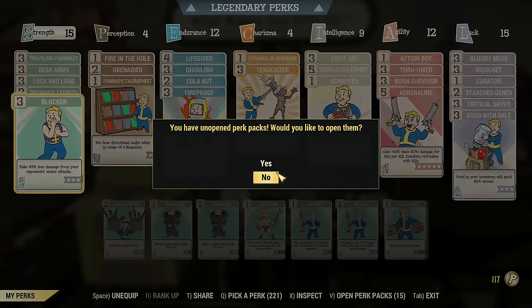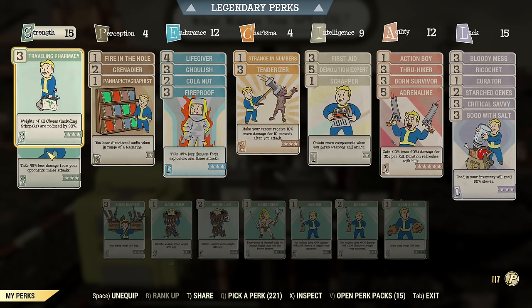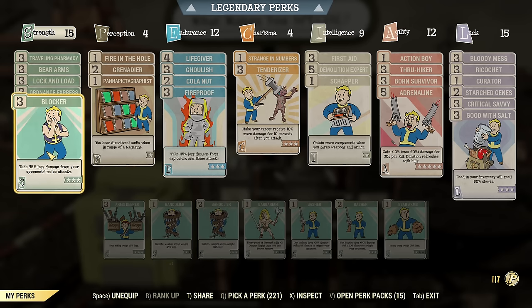Now the important part: perks — what's needed? First thing, you need to be an absolute tank. So something like Blocker is really necessary. Outside of that, as you can notice, I have mainly carry weight stuff. Lock and Load is optional, to reload your launchers faster, as we have launchers as secondary weapons.